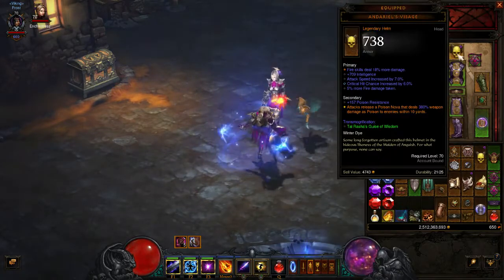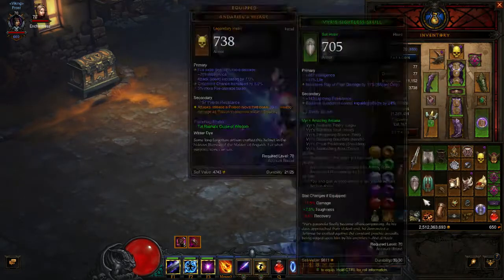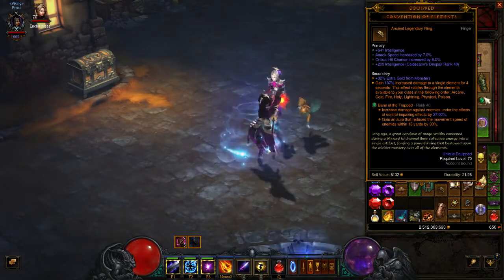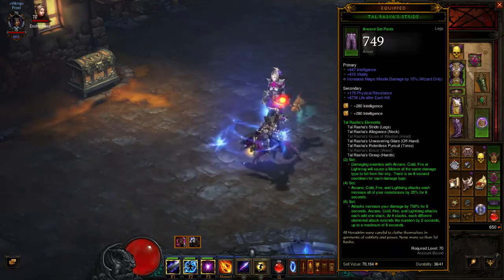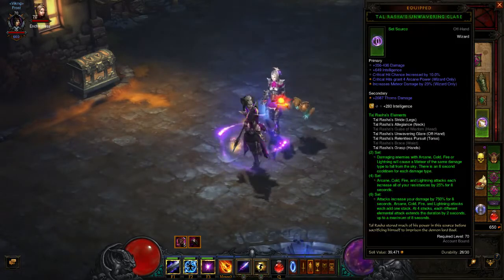I'll take a little bit of cold skill damage. I'm wearing a fire helmet — I guess I wanted balance, it doesn't really matter. Convention of Elements is obviously a good one. Pretty much everything is pretty standard, but it's all got a decent array of modifiers on it.